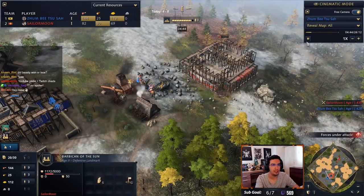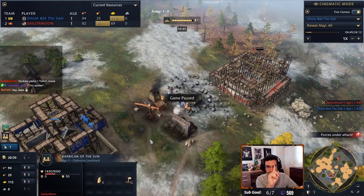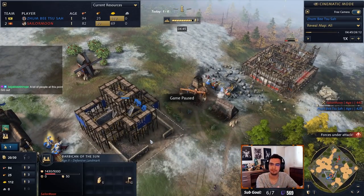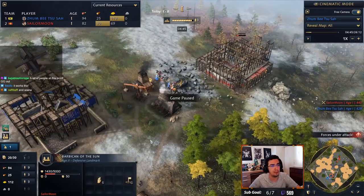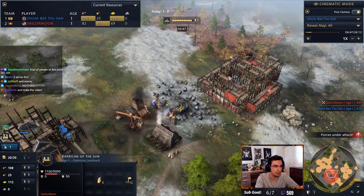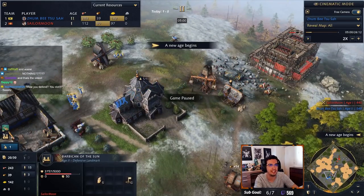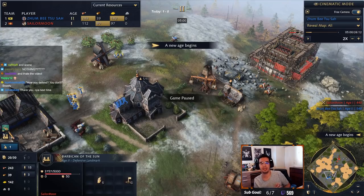A lot of people pull their workers when they see a rush coming - they panic. The way you defend the Barbican Rush is by doing nothing: just continue playing your game. You actually don't defend it - you just let him build towers. When the Barbican is near completing, just move your workers away. You don't need gold right now because the game has changed.